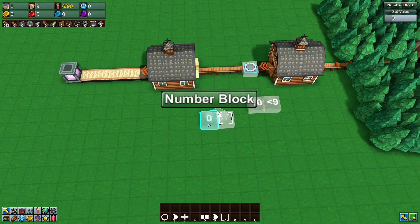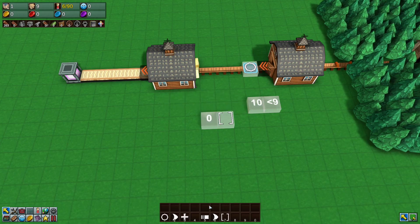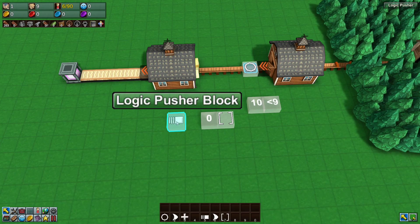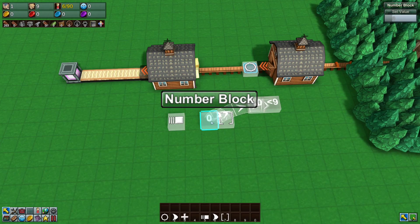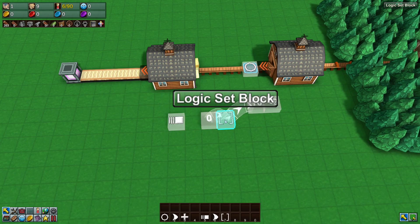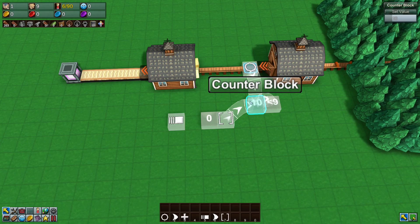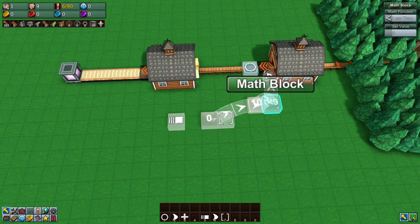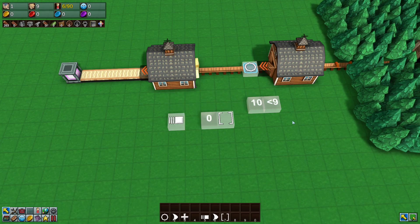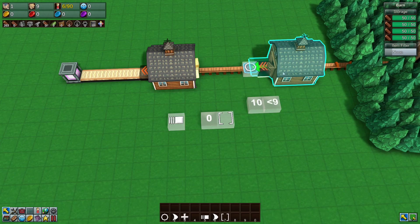We also want to connect the number block to the math block. The logic pusher block pushes a signal through the number block, which causes the logic set block to set the counter to zero. But because it's setting the counter rather than triggering it, that doesn't cause the math block to activate, so the grabber won't enable. However, if you also connect the number block to the math block, the math block receives a zero and sees that zero is less than nine — so it enables and the grabber goes.